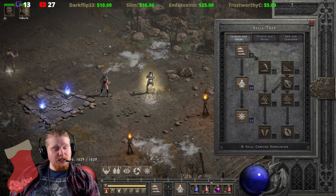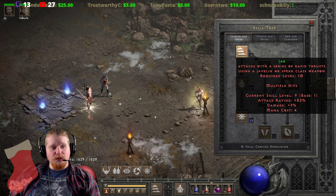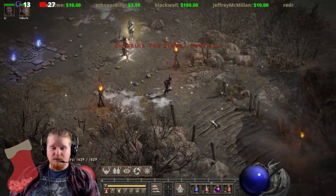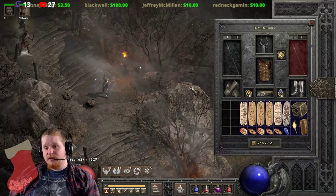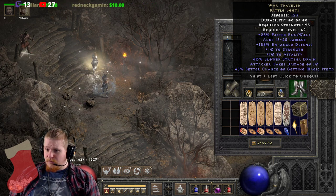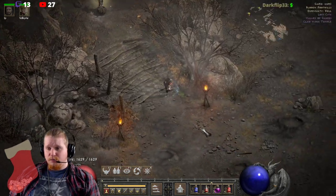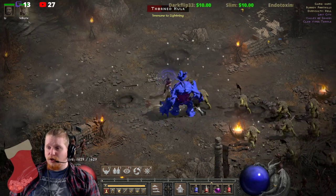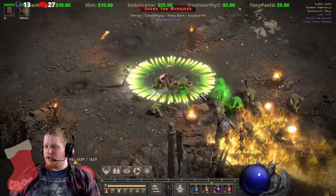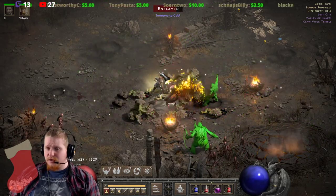Jab is a skill that starts out in the negatives when you first get it — around negative 15 damage — so you actually lose damage from using it. But the beautiful thing about Jab is it does have three successive hits that pretty much can't be interrupted. If you're trying to apply effects like crushing blow, open wounds, or amplify damage, Jab is going to be your best choice because of those three quick successive hits.